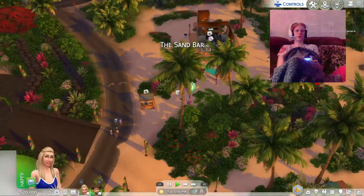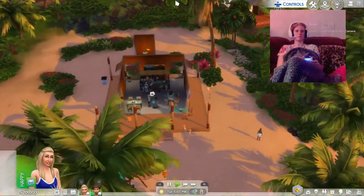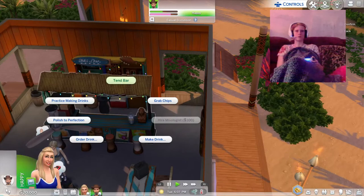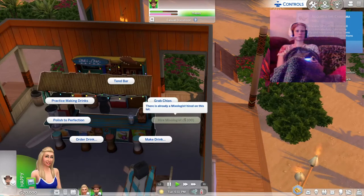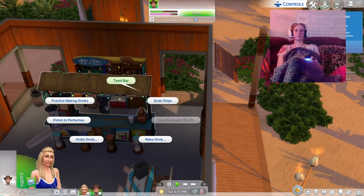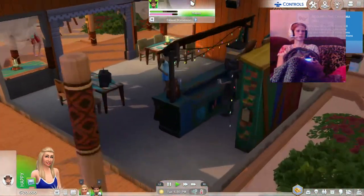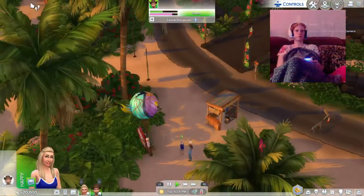So now we're at the sandbar where we just sent our sims. I was just going to send her but I sent him with her. It'll give you some options here at the bar: you can tend the bar, grab a bite to eat, get some chips, or make a drink. I'm going to choose tend bar because I want to be the bartender. And then you can just play the game from there.